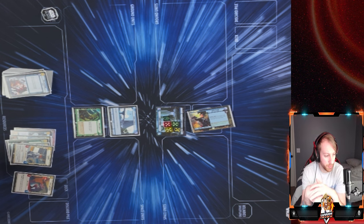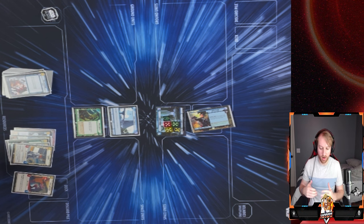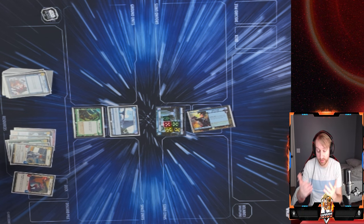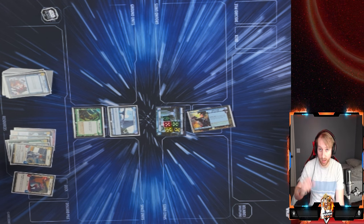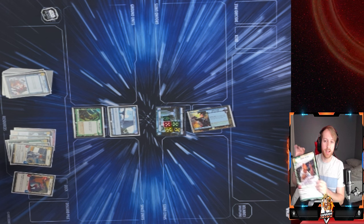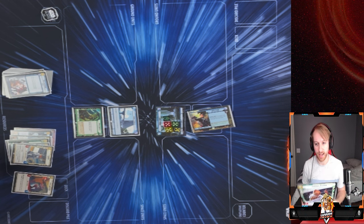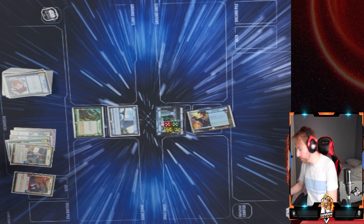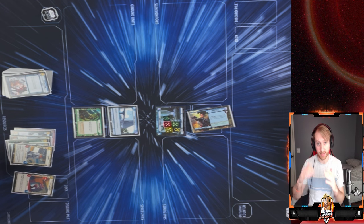We're going to hop over to some giveaway information. For an upcoming stream, we're doing a giveaway: a budget decklist built online with as many foils, hyperspace, and hyperspace foils as possible. As the bigger piece of the giveaway, we're also throwing in our Admiral Ackbar big card — it's cool, put it in a frame on your wall.